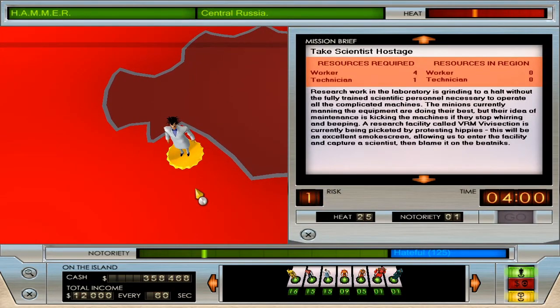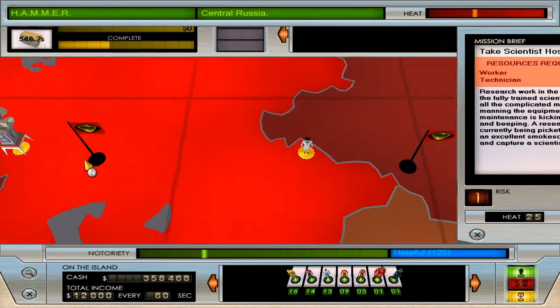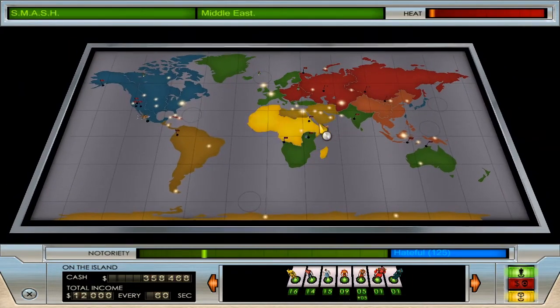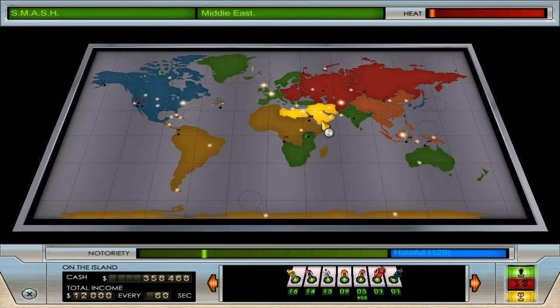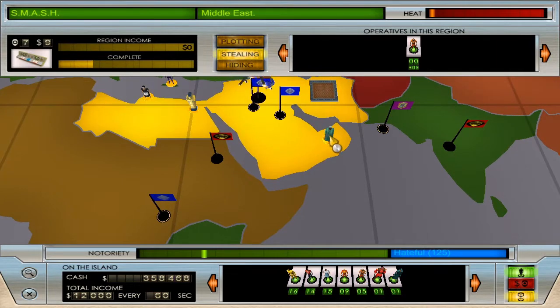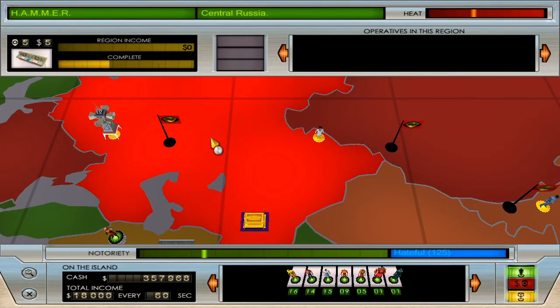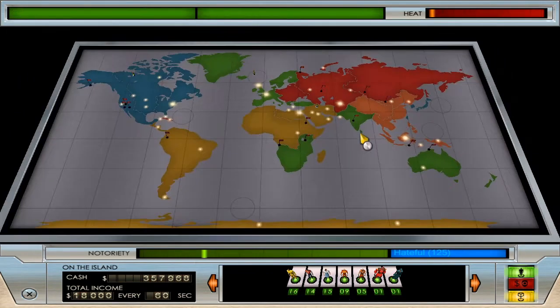Oh there's a scientist! Scientists are the next level of techies and are good because, like techies, you don't need as many of them to do the same effect. So we should recruit this guy. Smash has no heat whatsoever so we'll put five mercenaries in the Middle East. Now we're generating 18k a minute, which is a lot of money.